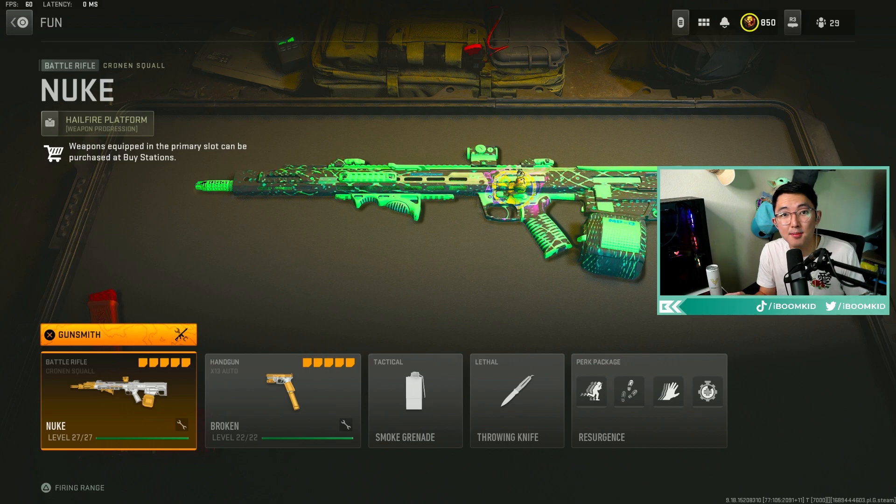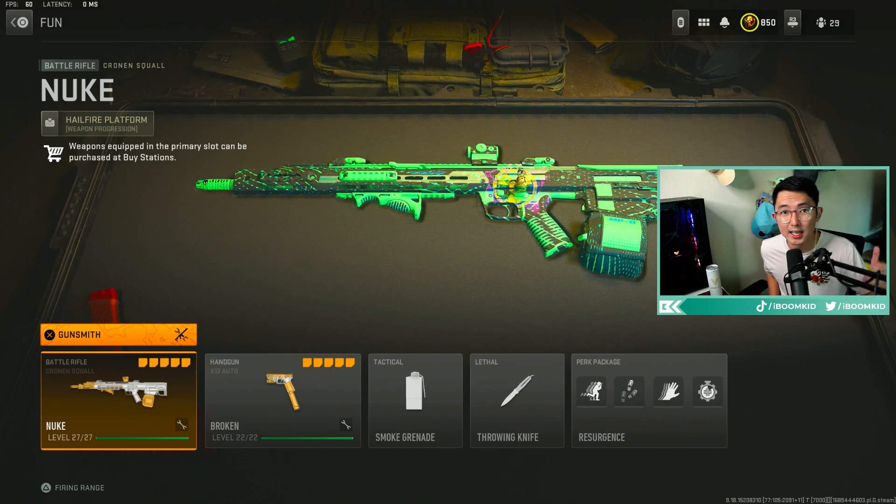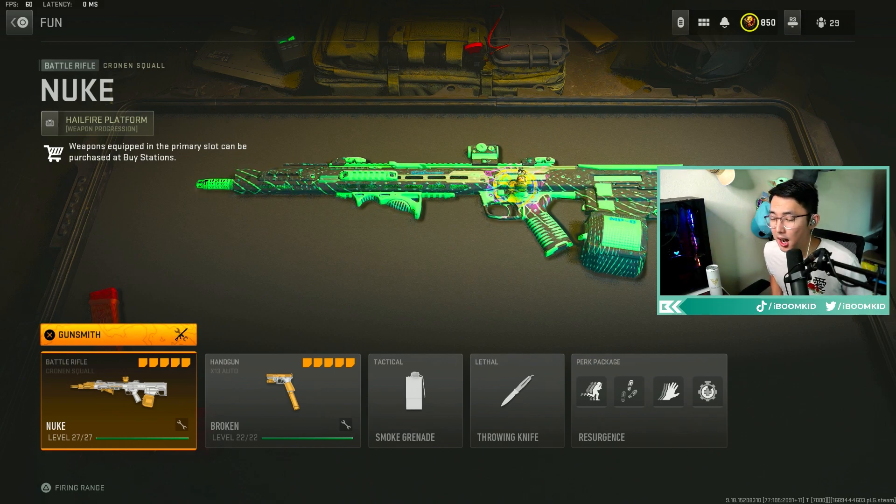Zapping kids, bro. This is the meta class that you can be using on Vondell, Ashika, or even Warzone Ranked right now for the Season 4 Reloaded update.